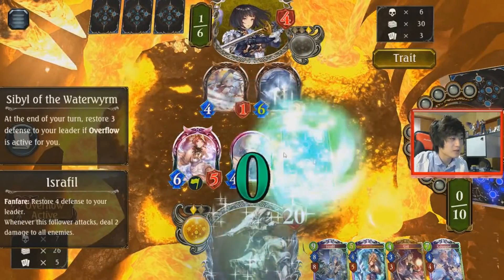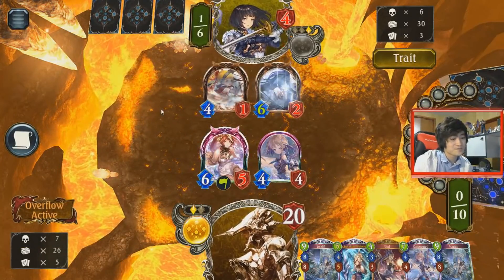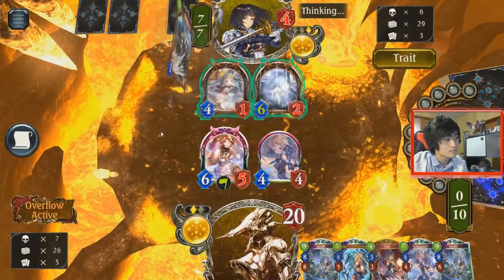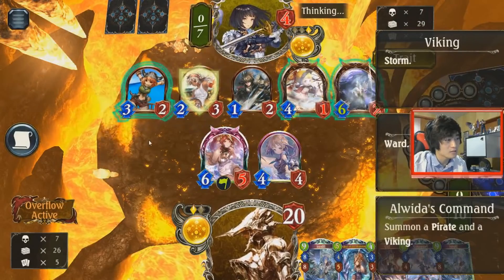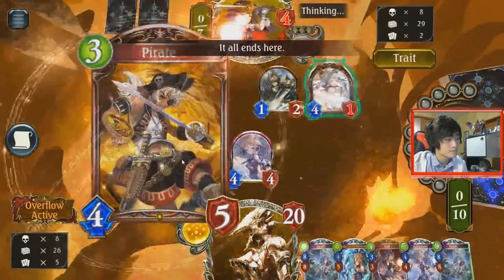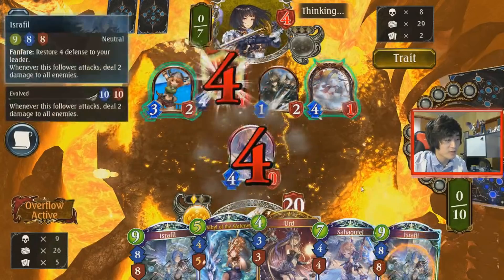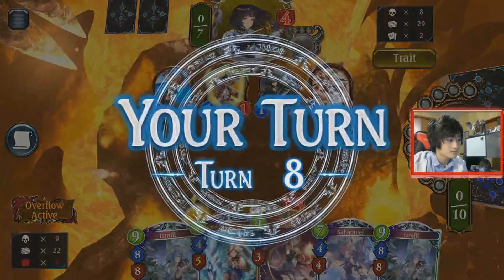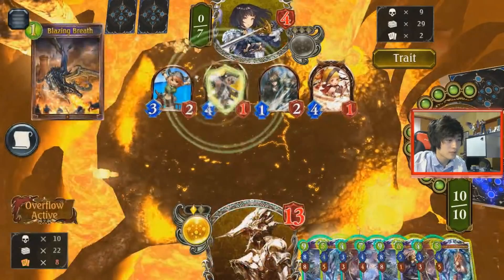How does he get 10 from his hand? It's impossible, right? Is it just over? Yeah — he did 15. He's going to go for the clear. Could have been better to just slam Naezerfell, actually. Doesn't really matter. That's just lethal.